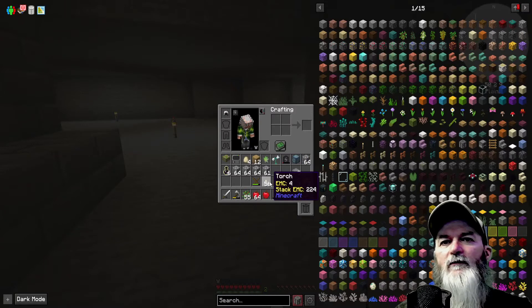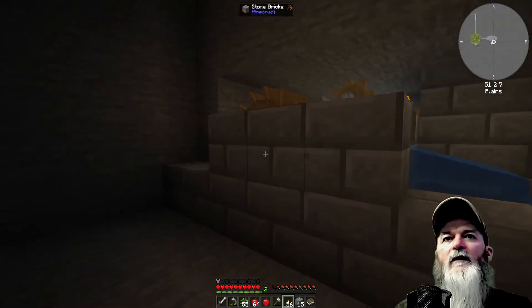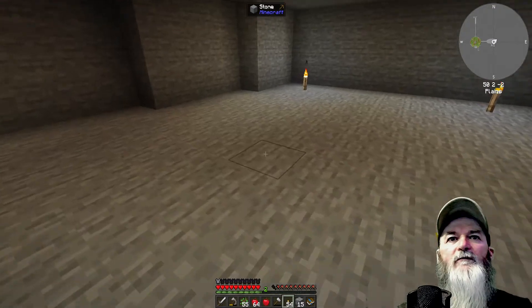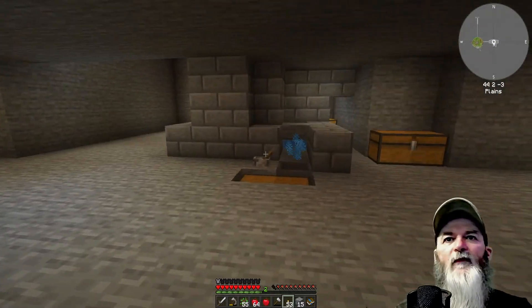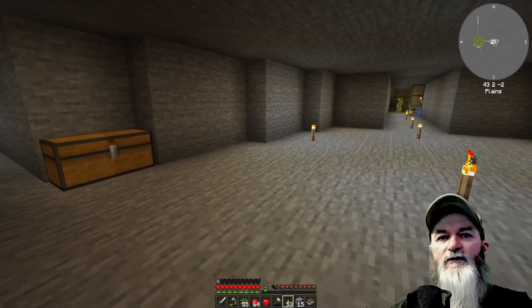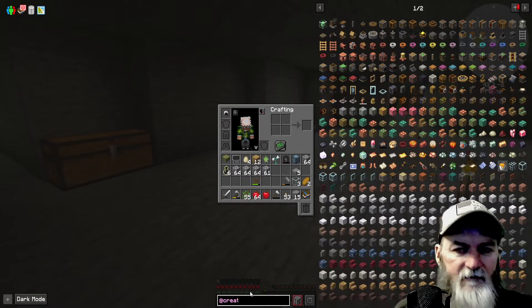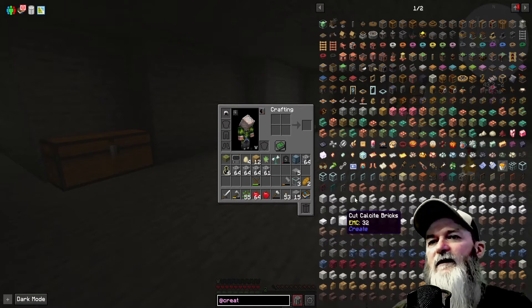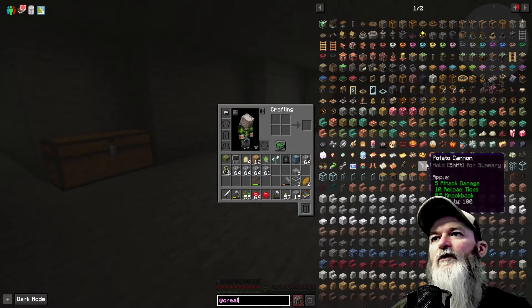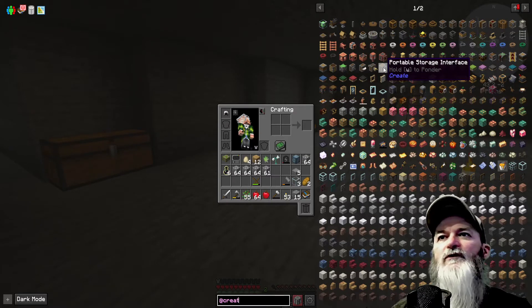We're going to get our torches — put a torch there and a torch over here, that should do it. I didn't really know how much this generates. Let me check — three, eight. This thing has so much in it, I think we're going to be at this for quite a while. Portable storage interface.